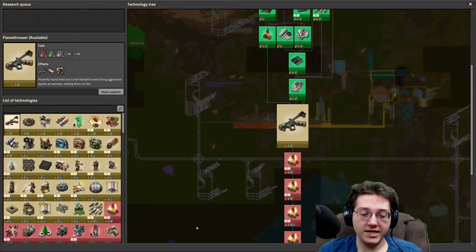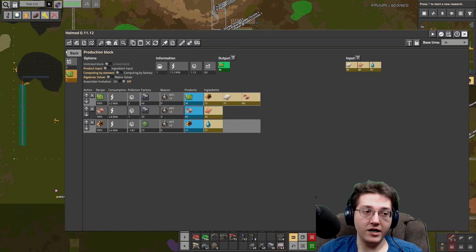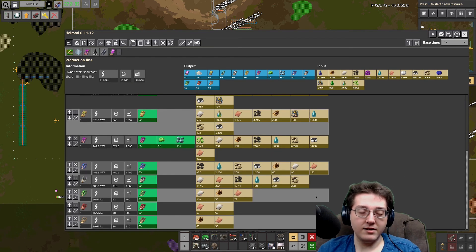Speaking of tech, I have had a look at tech in Hellmod. I am at least considering building this base to 60 science per second. I've never built a base capable of this much science before, so I figured let's go ahead and see what we can do here.